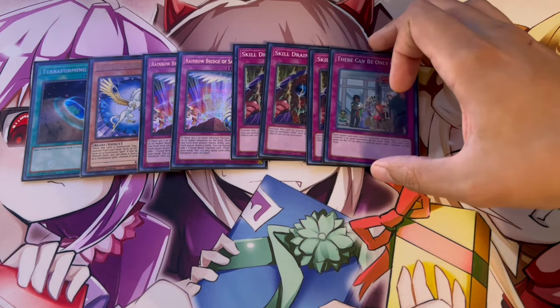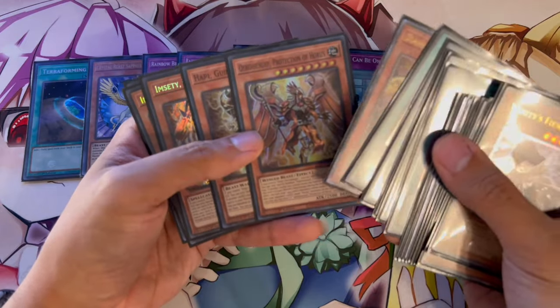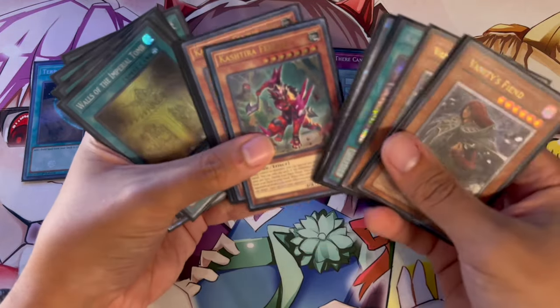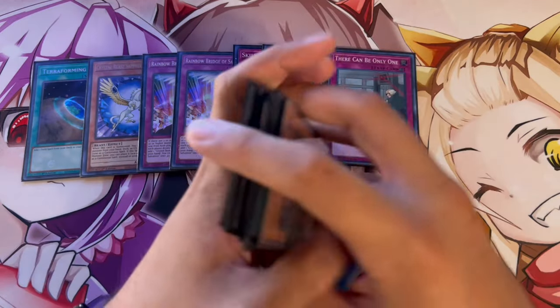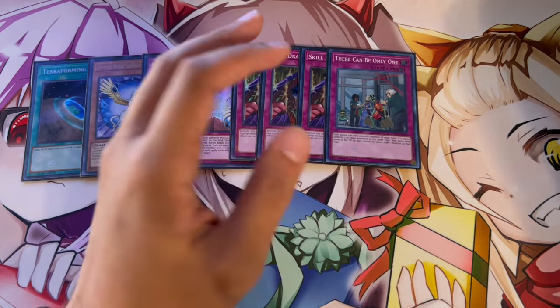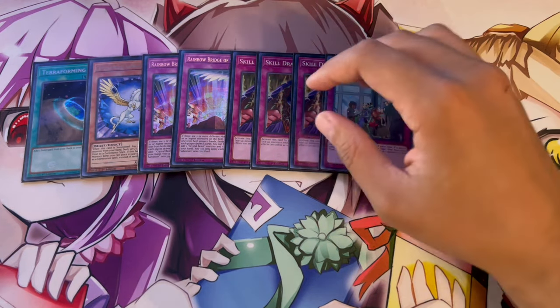I really like There Can Only Be One because if you look at the main deck, all of the Horus cards are different types — you have a Spellcaster, Beast-Warrior, Winged Beast, and Beast. Your Kashtira monsters: Fenrir and Unicorn are Psychic, but Riseheart is a Warrior. So in theory you have a lot of different types, and this is going to hurt your opponent a lot more than it's going to hurt you. That's why I really like the one There Can Only Be One.